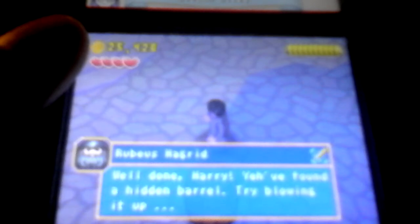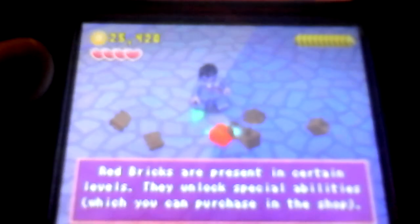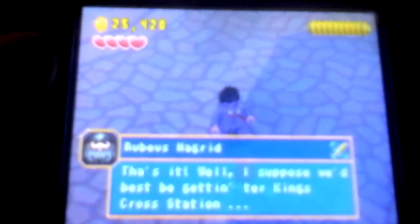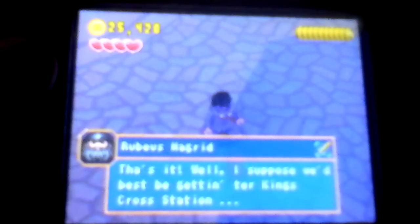Well done Harry, you found a hidden barrel — try blowing it up. Look what they hold underneath: red bricks are present in certain levels. They unlock special abilities which you can purchase in the shop, which is in the requirements room. We're going to go ahead and buy that — depending on what it is, we might buy it, we'll find out.